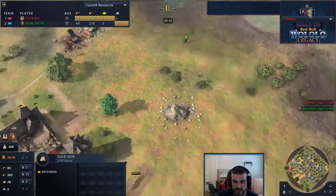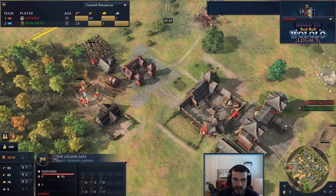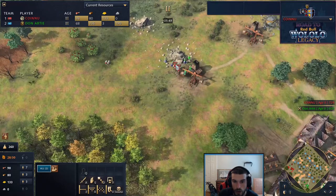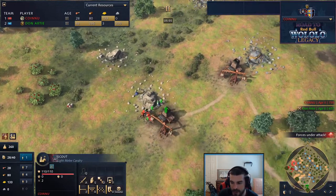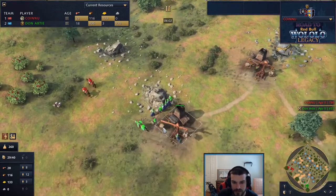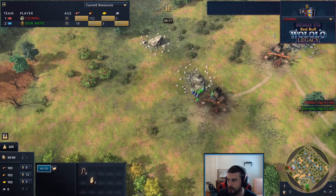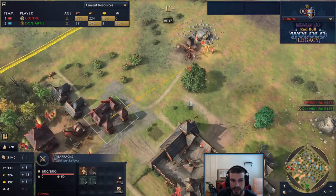Don's scout is in perfect position, spots out the gold. A proactive wall is going down from Sy Arc, so defense is coming despite him being the one falling behind on eco since Don will have a second TC sooner. Oh no - Don loses a villager to scout harass, so the build isn't perfectly clean. There's a green body on the ground. Don reacts by sending a knight, saying 'I will get my revenge for those villagers.'